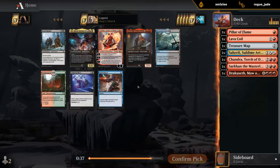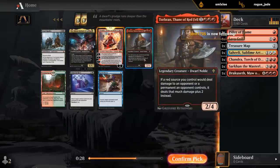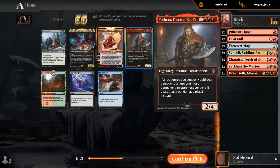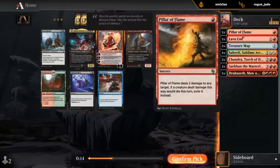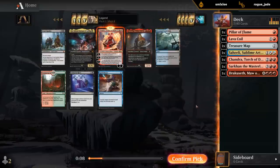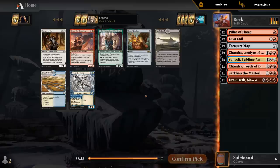Some more red Planeswalkers if we want them — Chandra with pretty good synergy with the first zero ability. Torbran could also be great of course if we're Monored. So now the question is do we want to be a bit more aggro, in which case Torbran's going to be better, or do we want to go more Super Friends, in which case we probably want Chandra. I think Chandra might be better here — also gets back our removal spells. Although Torbran's one of those cards that always does a lot of work, so it's definitely a close call.